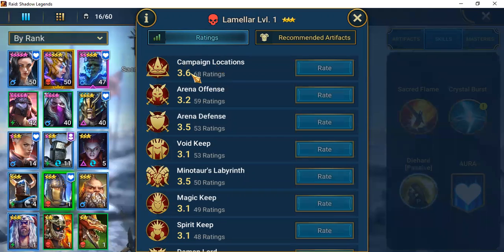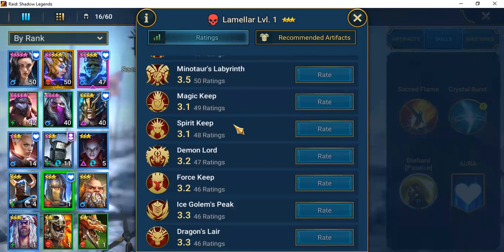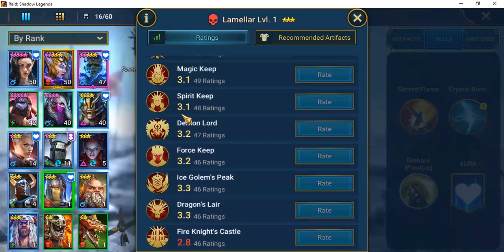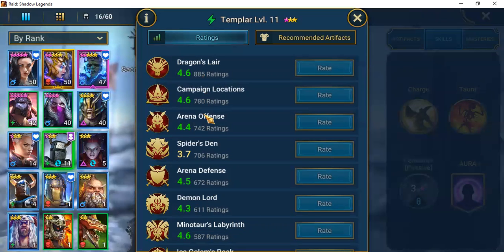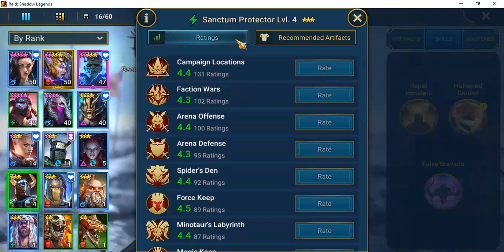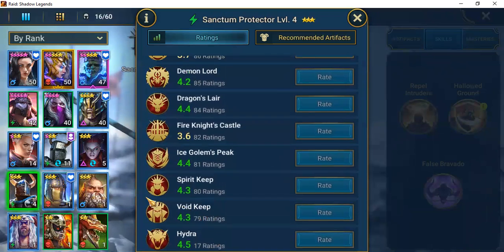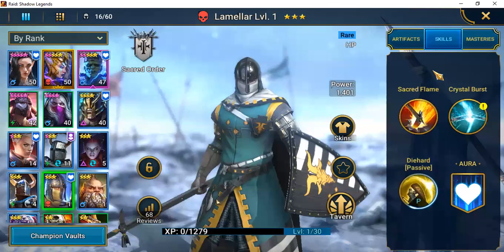Comparing top three areas — arena is 3.6 to 3.2 for Lamellar. Templar is rated much higher: 4.6 across arena, fire knight, minotaur, and so on. Even Sanctum Protector ranks well except for magic keep and fire knight. Lamellar is pretty average across the board, so I don't think I'm actually going to place artifacts on him.